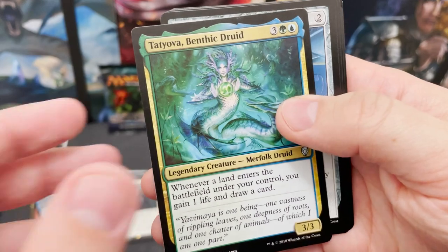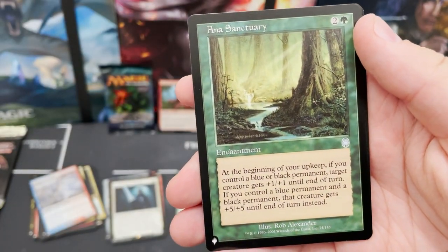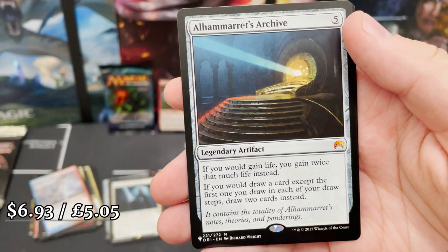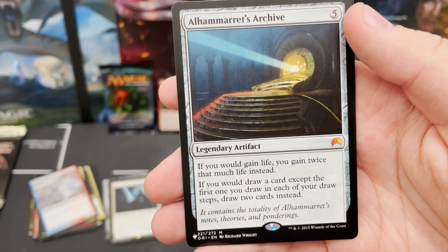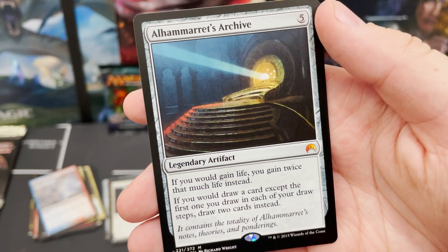Tatiova, Benthic Druid — one of the best Simic commanders, or at least get it into any Simic deck. Beautiful. Anna Sanctuary, and then It That Betrays — yet another mythic! And just such a great one, recently reprinted in the Strixhaven commander precons.